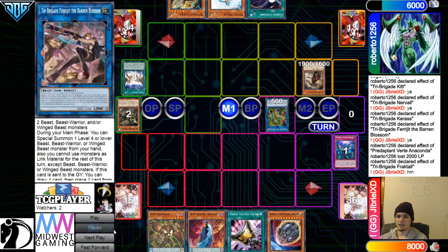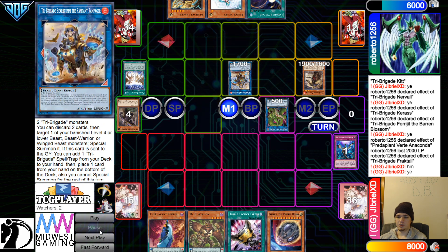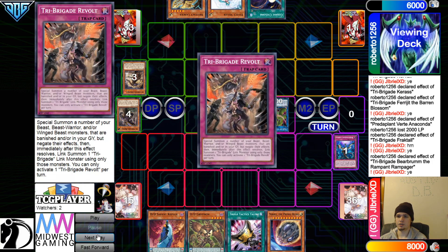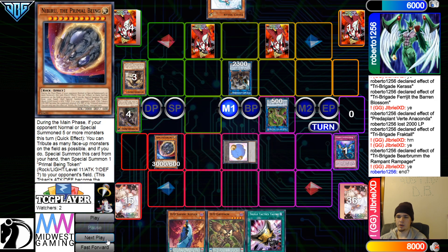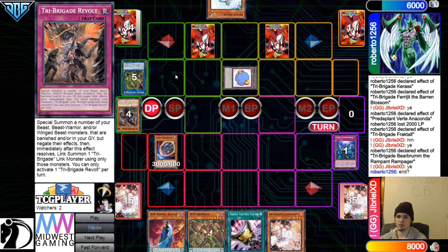Summon Fractal, Fractal effect, Banish — we see Bear Bloom there. Get rid of those, go for Silver. Bear Bloom effect, search Revolt, put back — grab that. Putting back Lancia. End of Main, drop Nib, pass over the token in defense. It has zero defense, 28 attack.